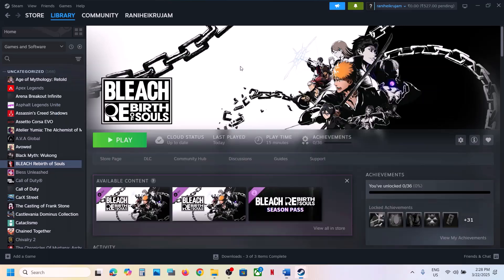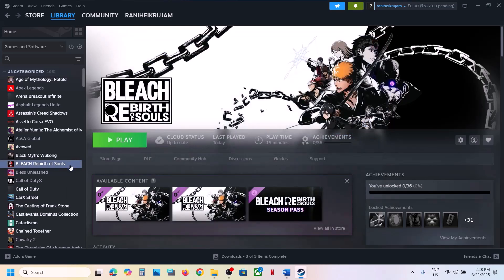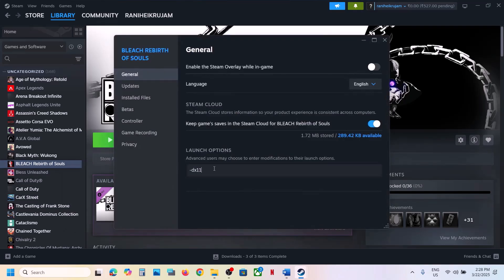Next, try using DX11 or DX12 in the launch options. Right-click the game, select Properties, and in the launch options type '-dx11.' Launch the game and check. If that doesn't work, go back to Properties and type '-dx12' instead. Launch and check. If still not working, remove the launch option and follow the next step.